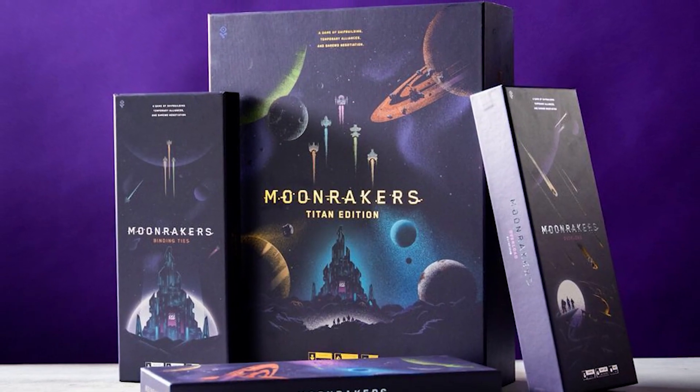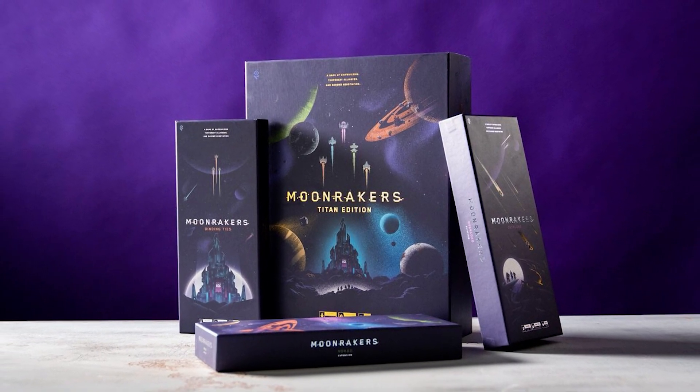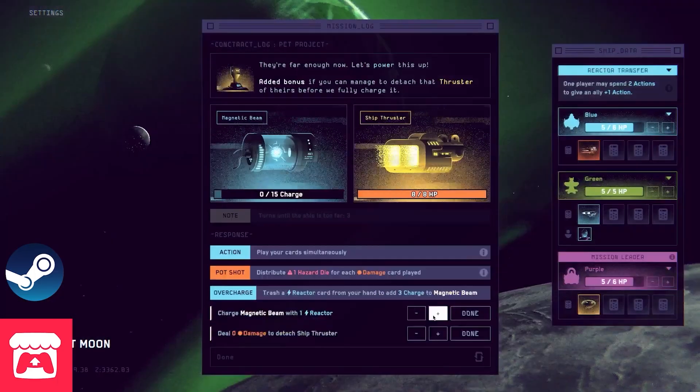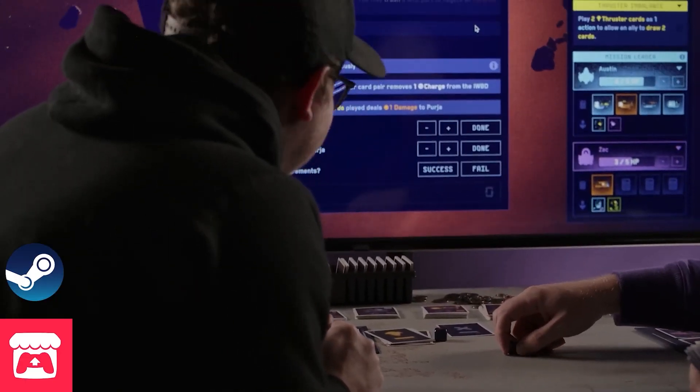Moonraker's gives you a lot of stuff. With the Kickstarter campaign, you can get the big box that gives you everything, or if you already have the base game you can pick and choose which expansions you want — you don't have to get just the big box. This is the opportunity to get everything all in one. Luminor gives you a co-op element that you play with the base game — you venture around, do things with your friends and game group, and at the end of the campaign you fight a big enemy general.